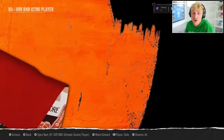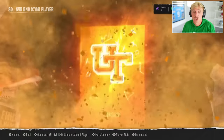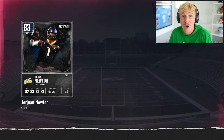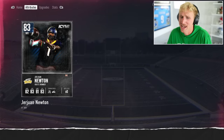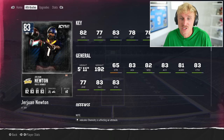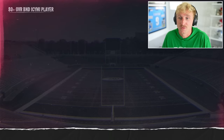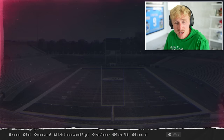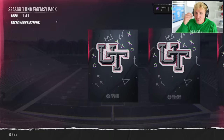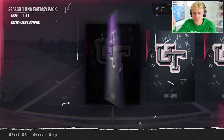This is an 80-plus overall In Case You Missed It — and that is an awesome pull. We are hot right now. Jawan Newton, 82 speed, 5'11 wide receiver — definitely our next best wide receiver right after Malik Neighbors. 83 in the 80-plus, that's a beautiful pack. Here's another Season 1 fantasy pack — this is where we just pulled TJ Watt for the record. We get a 79 center; next pull is blue, an 83 left end Patrick Payton. Defense is looking really nice.